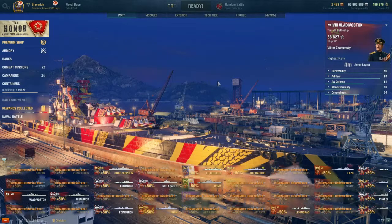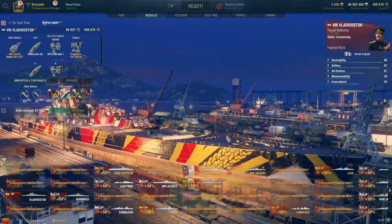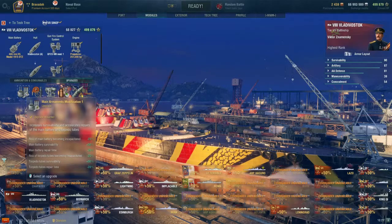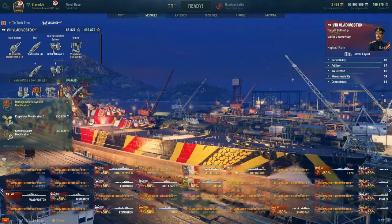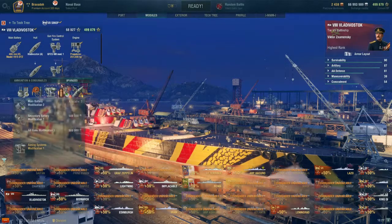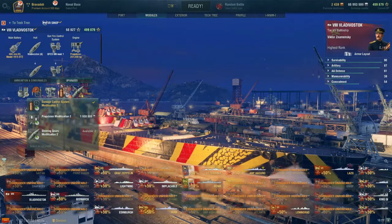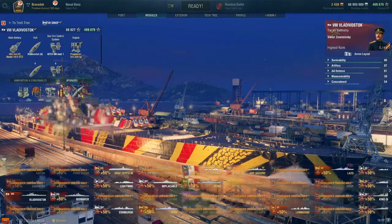The value of our stock in port and how we built her out — there's not a lot of options on the consumables. You can choose premium versions of repair party, premium fighter, and premium damage control. Upgrade-wise we've gone for main armaments modification 1, which is pretty much your best choice. You could go steering gears, but I've gone aiming systems because I want the dispersion down — it's bloody terrible — and damage control systems, which I think is more useful than steering gears as the 20-second rudder shift isn't making a huge difference. Then standard concealment, as acquisition isn't going to do much more for us.